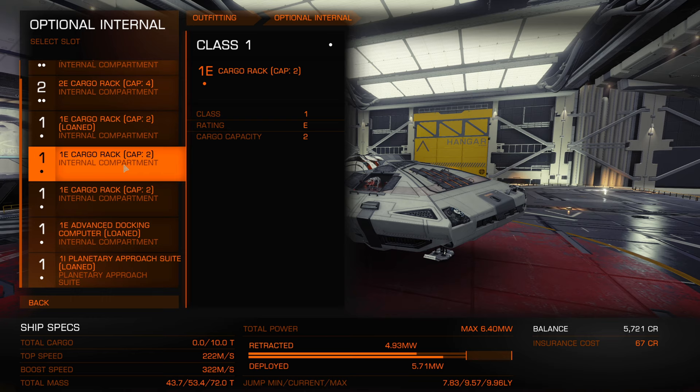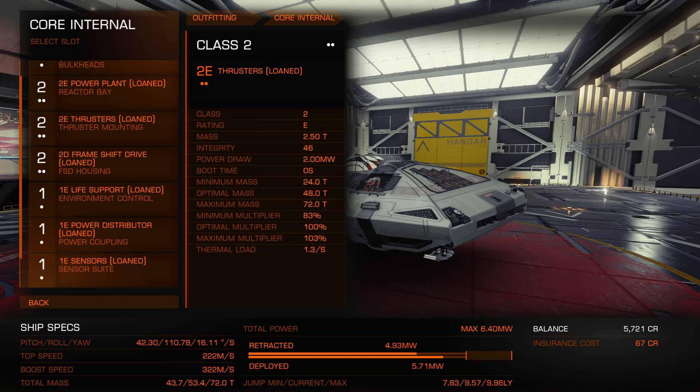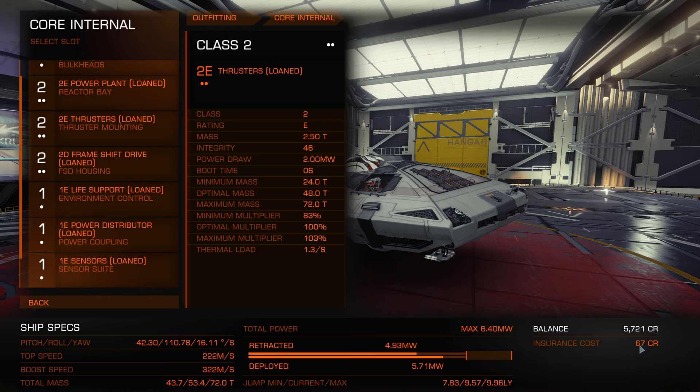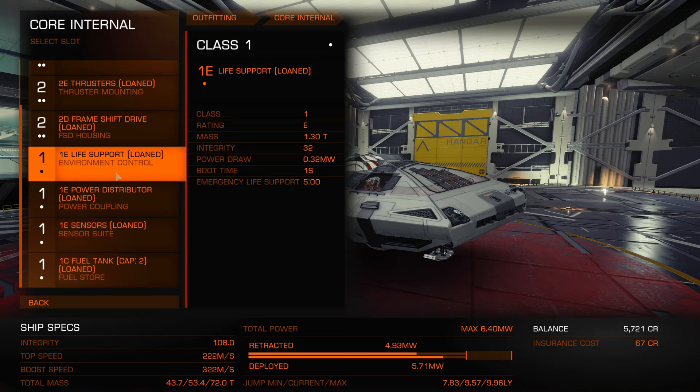We have 5,721 credits. The rebuy cost — also called the insurance cost — is 67 credits. That means if the ship gets destroyed, you don't really die. They kind of make it so that you eject and somebody rescues you and you show up at a dock. As long as you have 67 credits, you can buy back the ship in the exact same state with everything you bought.